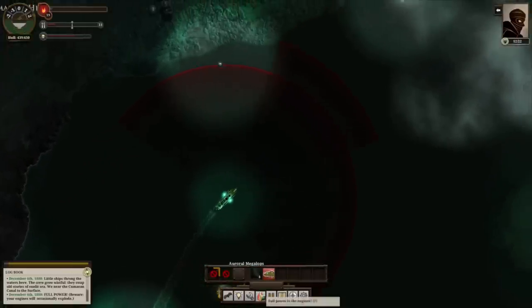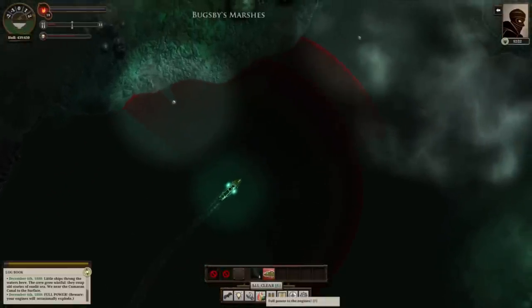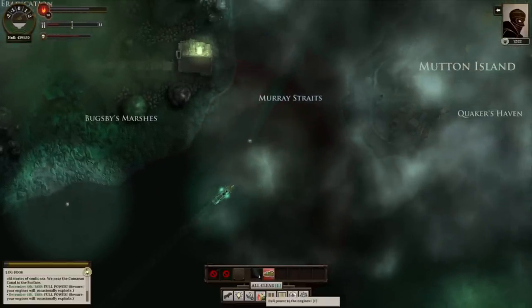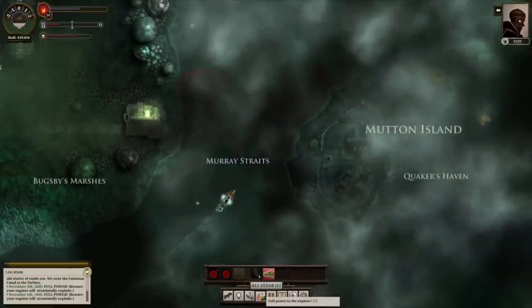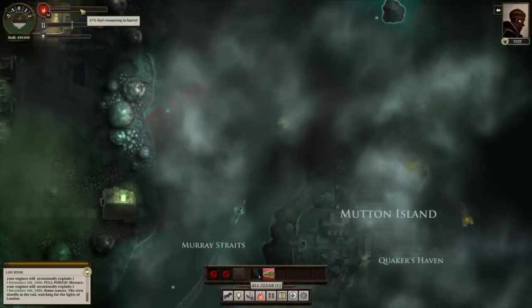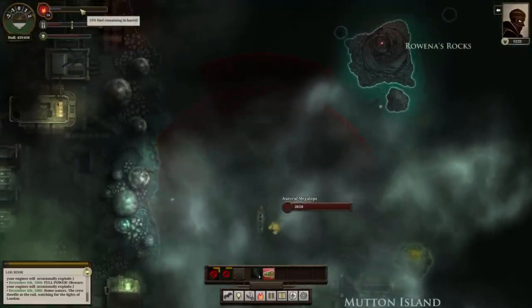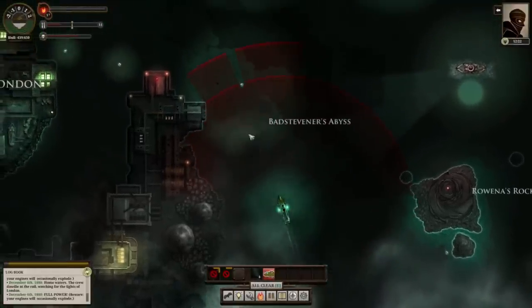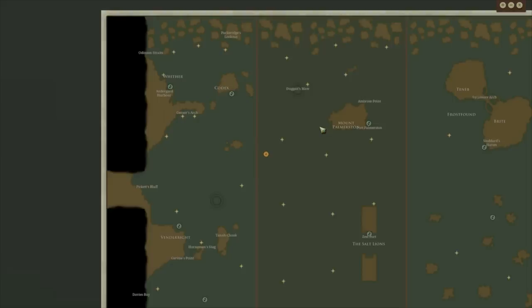Welcome to Sunless Sea. We're going to have a look at managing Terror. Terror can be a bit of a problem in the deep, but don't really worry about it until it gets up to about 70 or 80. Going to 60 is fine, and Nightmare isn't the end of the world — there are plenty of ways to reduce that. Don't be afraid to use full power from time to time; if you're getting somewhere, the chances of your engine exploding are pretty slim.